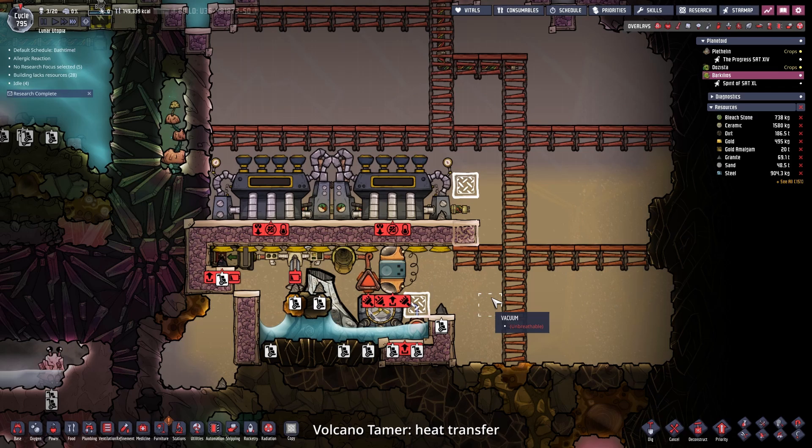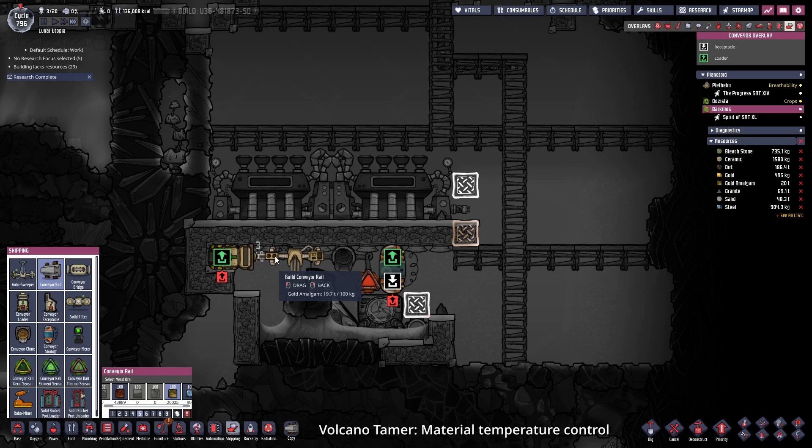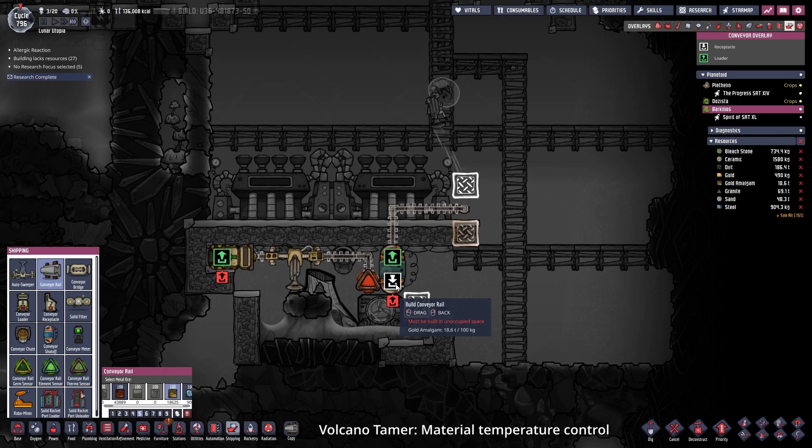I think we have enough water now. So we can deconstruct the bottle emptier and place down three metal tiles made out of gold. When a volcano spits out material, the autosweeper will pick it up and put it into the conveyor loader. The material then needs to rotate inside of the steam chamber until it is cold enough. That's why we have the conveyor temperature sensor as well as the shutoff inside of the steam chamber.